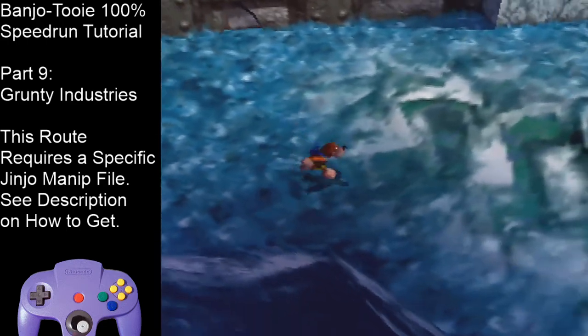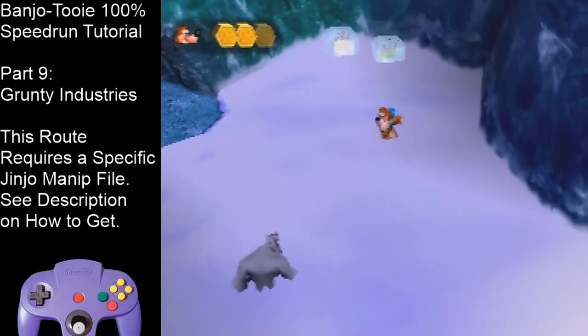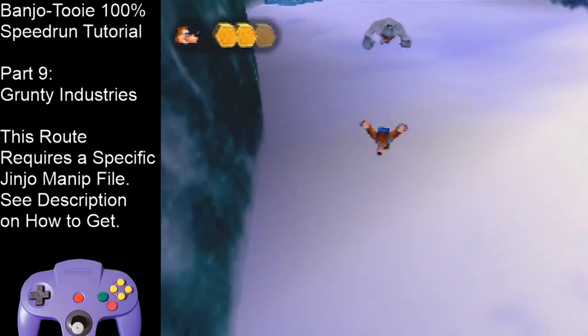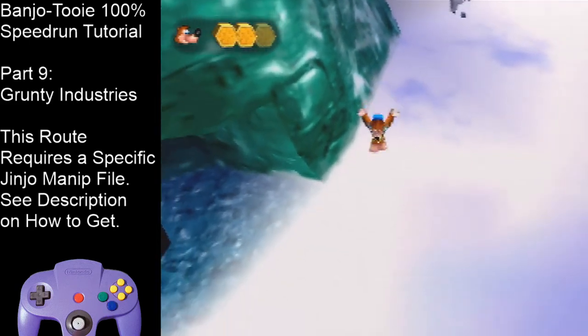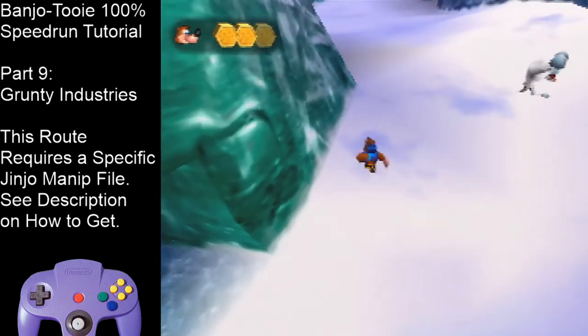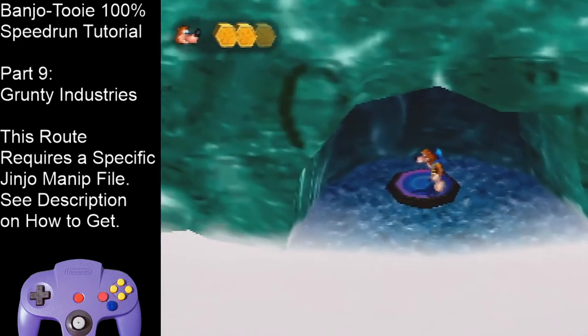Once you get that, run off the edge about here, jump, double jump, avoid fall damage. Have the camera facing the way I'm showing — like you're running down — to reduce lag. Take the warp pad to Lower Icy Side.